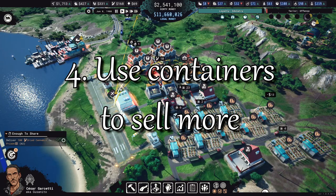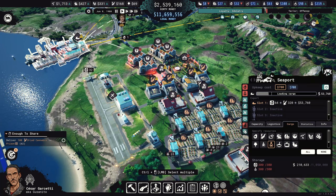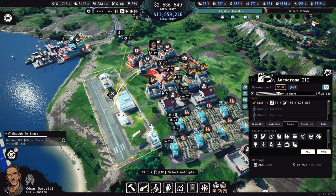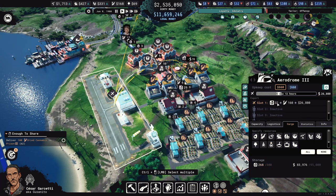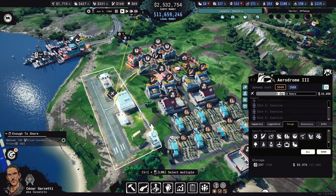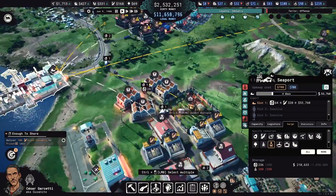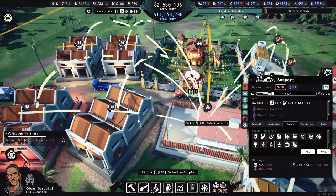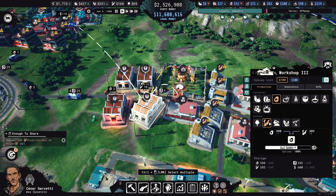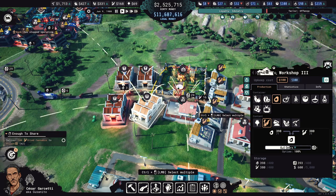You need to use containers to smuggle illegal goods through seaports or the airport, but you can also use them to sell more of a good than you otherwise could. Vegetables allow you to put 3 of any legal goods in them, and coffee and most other legal goods allow you to have 5 of any legal goods per container. Not only that, legal goods tend to have higher selling limits than illegal goods. So for example, level 3 river piers allow you to sell 24 dried cannabis per slot, but you can sell 36 coffee in the same slot, and you can store 5 dried cannabis per coffee. That means you can sell 180 dried cannabis or any other illegal goods per slot if you store it in coffee.